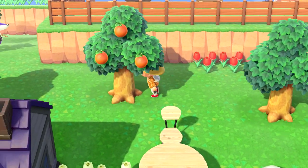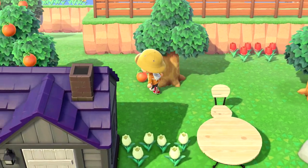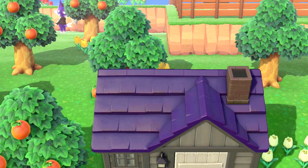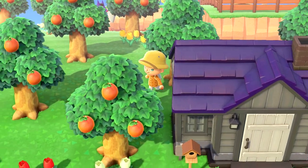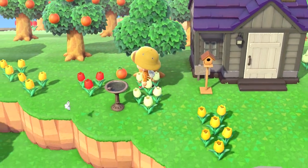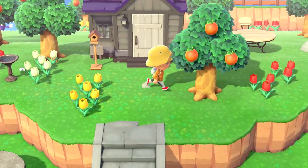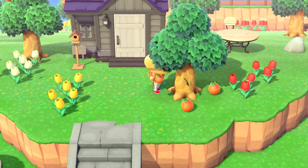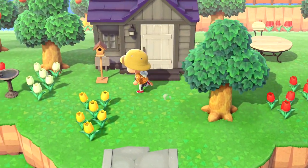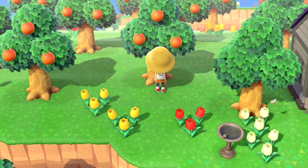This method is going to be using exotic fruit, and I want to share with you guys exactly how to do this while still maintaining a five star island. So essentially what you want to do, if you don't already have exotic fruit, you want to use your Nook Miles and travel to a random island and try to find exotic fruit. Now if you didn't already know, exotic fruit sells for more on your home island than your standard fruit. For example, in my town it's cherries and I went to an island and ended up finding oranges. Oranges are 500 bells each.